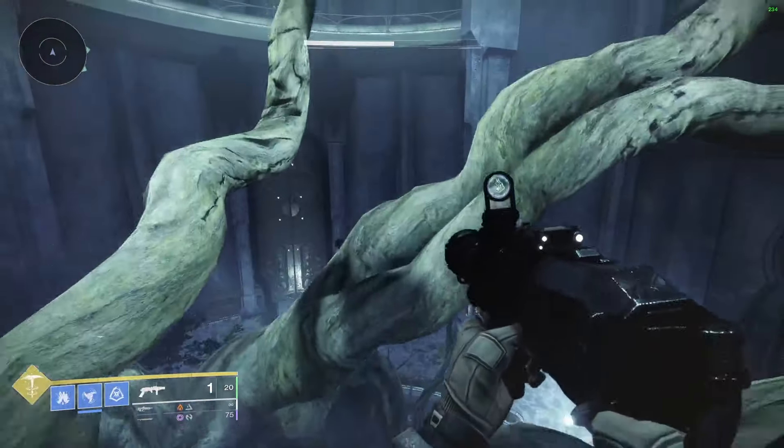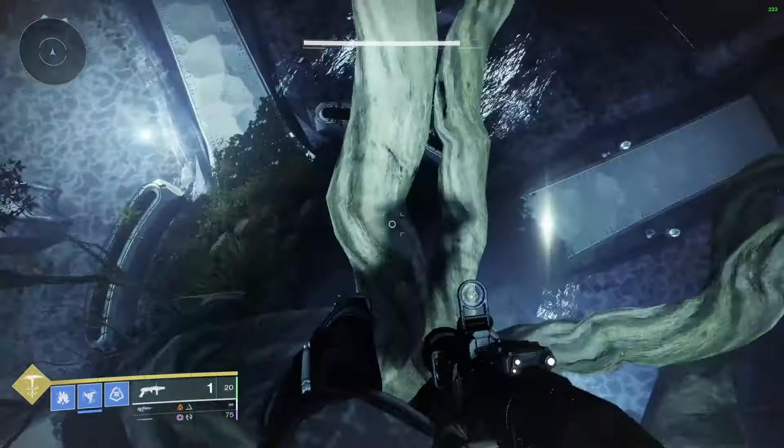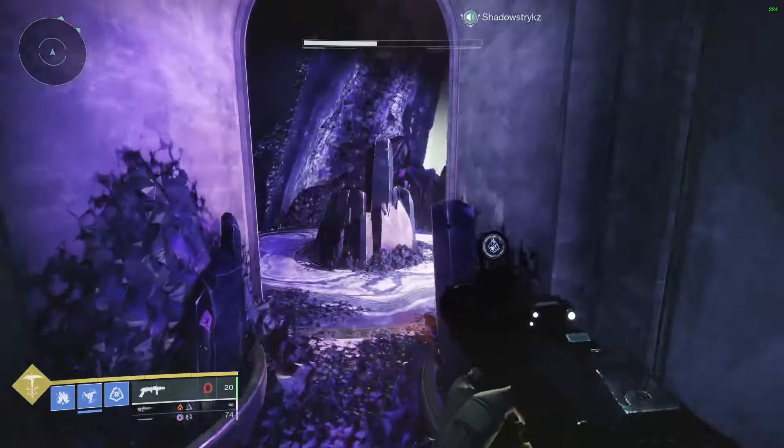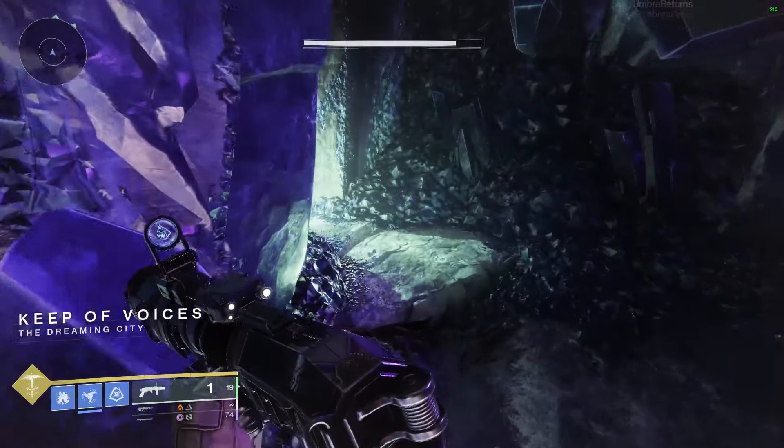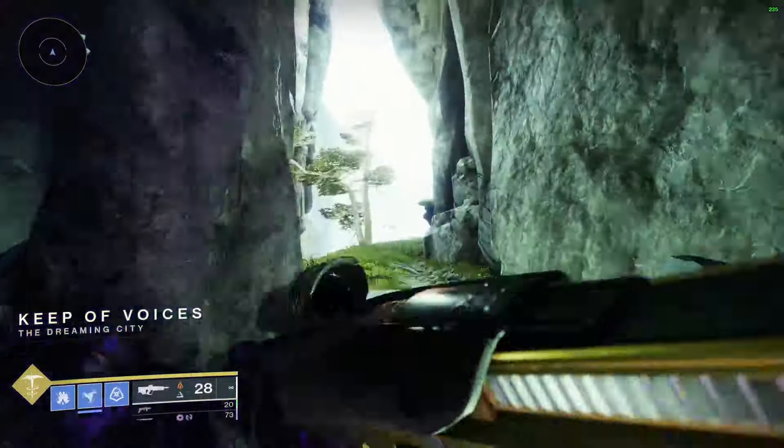Once you get to this door, just slowly walk forward so you hit a loading zone. You're going to die and you're going to spawn behind these stairs. Once you spawn behind these stairs, this is where you jump down from Shurochi. We're going to see this tree room.